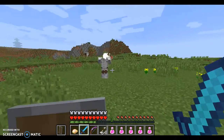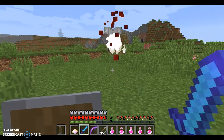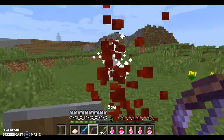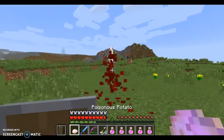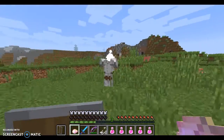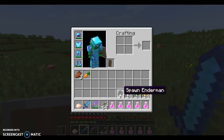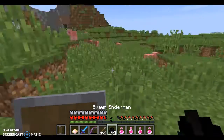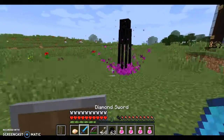The new mob it adds is the Blood Ghost. It will hurt you, and if you get hit by its blood that will also hurt you. I'm just going to kill it with my insta-kill poisonous potato. Apparently it drops carrots.